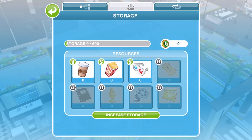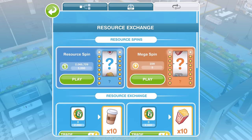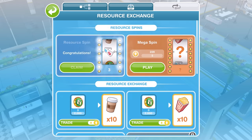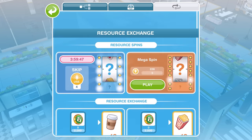We have our storage box again for all the different items that we get, and then we have our resource exchange. Let's go ahead and have a little spin here. We can spin this every four hours — that's better than I thought.